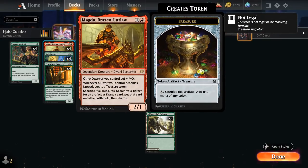Magda is a 2-mana 2/1 legendary dwarf, giving other dwarves +1/+0, and whenever a dwarf we control becomes tapped — including Magda herself — we get to make a treasure token. We can also sacrifice 5 treasures at any point to search our library for an artifact or dragon card and put it onto the battlefield.